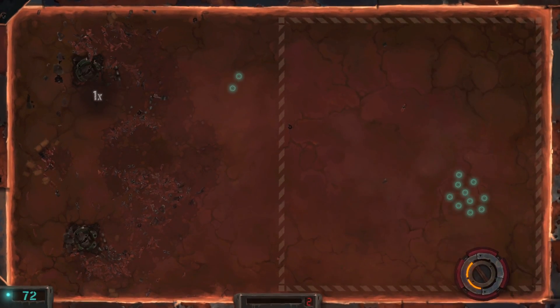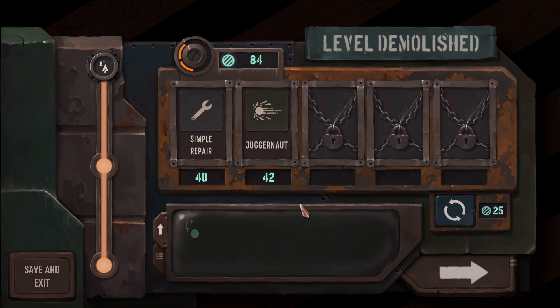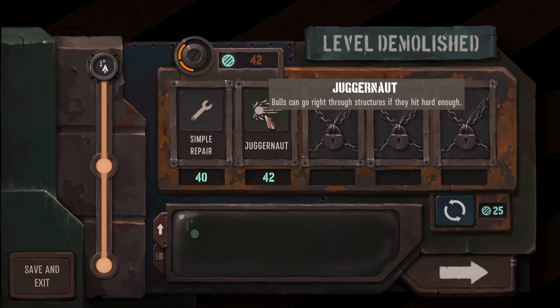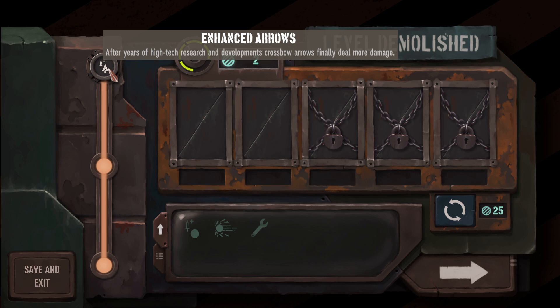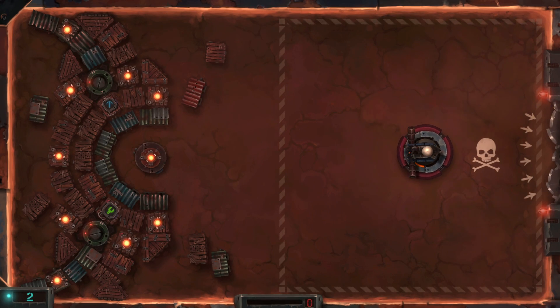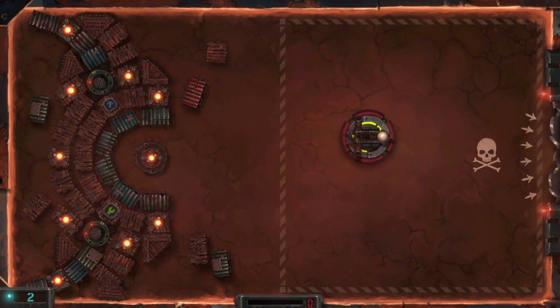Your damage carries over from each level, so you have to be careful not to die too soon. We can get a repair and we can get the Juggernaut upgrade — 'balls can go through structures if they hit hard enough' — I like that idea. And these are the shredders I was talking about; they will tear up your ball if it ever falls in there, so you just have to be careful.